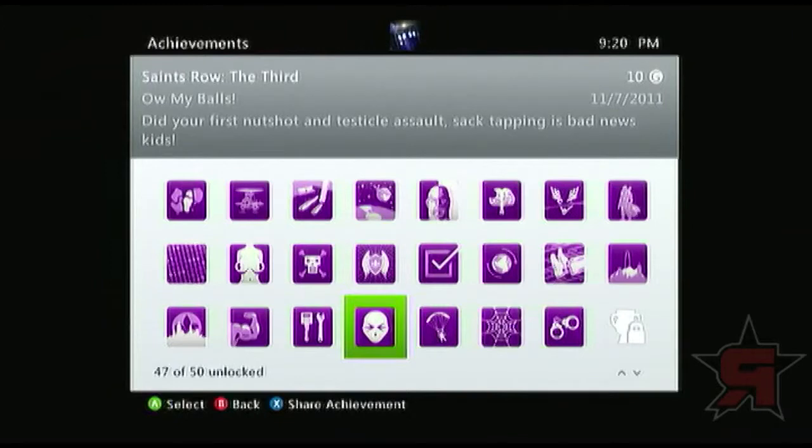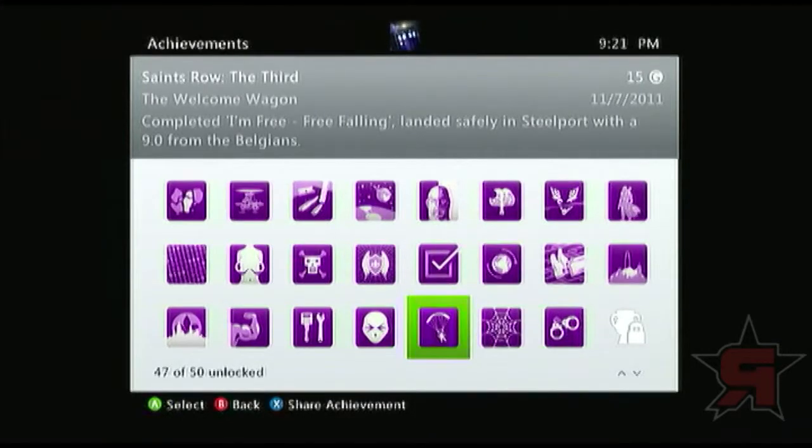Ow My Balls — another one you should be doing at all times. You did your first nut shot, which is literally just shooting a guy in the balls, and Testicle Assault, which is manually assaulting them with your fists, melee weapons, or using your gun as a melee weapon by right-clicking the right analog stick. Sack tapping is definitely bad news.